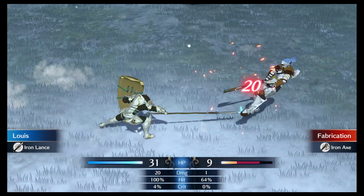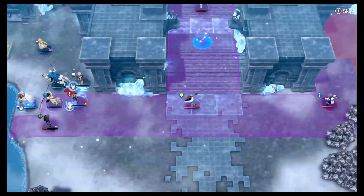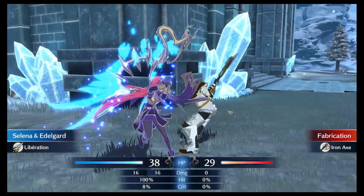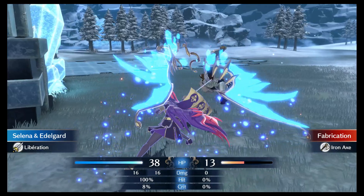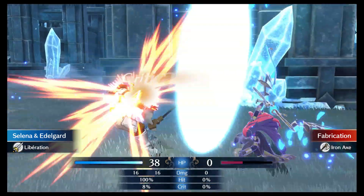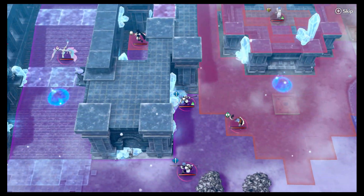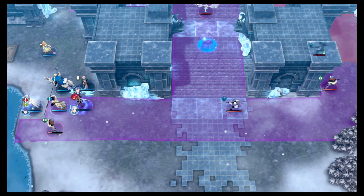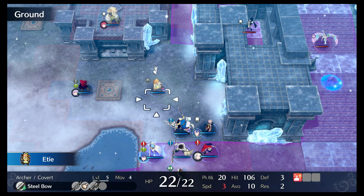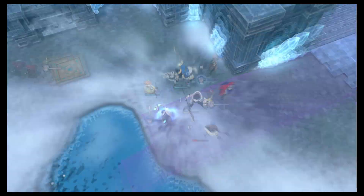Regardless, when you go to the Somniel after you beat Chapter 6, you will receive a brief notification at the top of the screen that says something has happened on Lookout Ridge. So when you go to Lookout Ridge and move forward, it'll trigger a cutscene where you will automatically get the Emblem of Rivals, which contains the three house leaders from Fire Emblem Three Houses: Edelgard, Dimitri, and Claude.